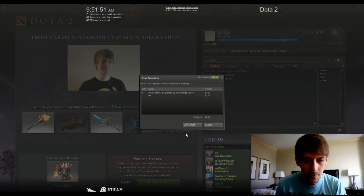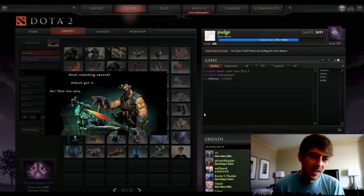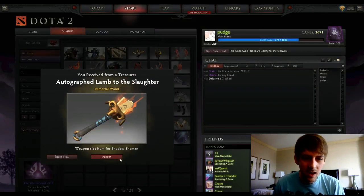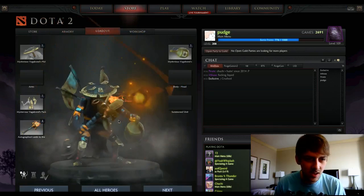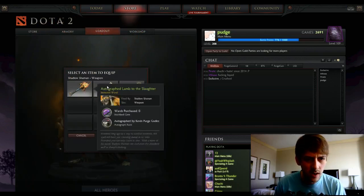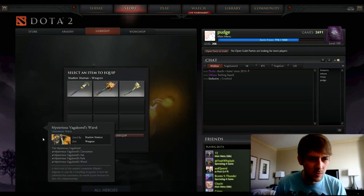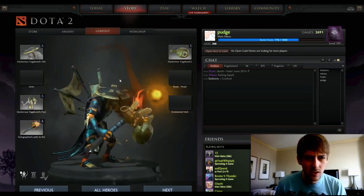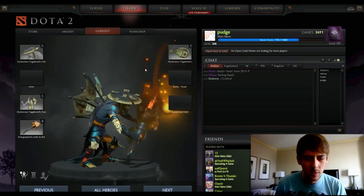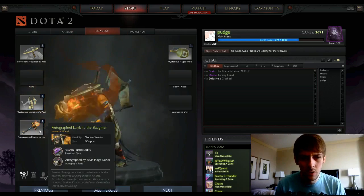Two more? I do need something to open — how did you know? Oh good, I'm happy. So that other item I was guaranteed to get — it changes one of your two wands. You have like a jug on one side. The autographed Lamb of the Slaughter also gives you a bit of an effect — you can see this little hazy thing that kind of goes behind you. It looks pretty cool. But it turns the hex into a lamb instead of a chicken.